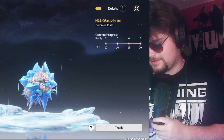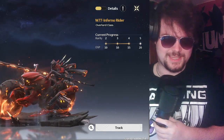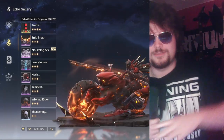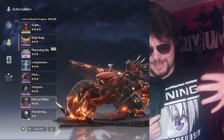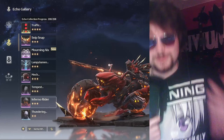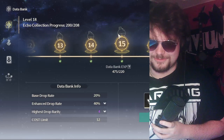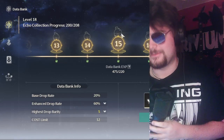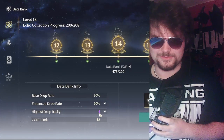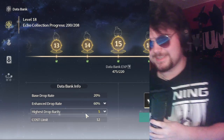That XP pattern is the same for every single echo in the game — maybe bosses have a bit more. So that's how you level up your databank: kill mobs, start with greens, then blues, then purples, then legendaries. The key goal is databank level 15, because at level 14 the highest drop priority is still four-star purple, but at level 15 it becomes five-star legendary.